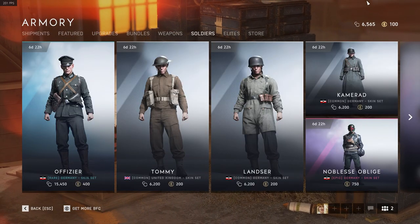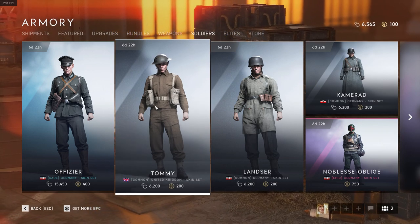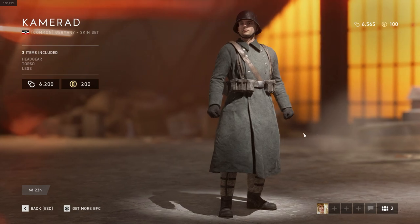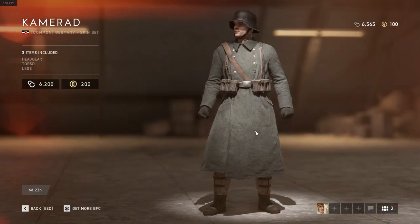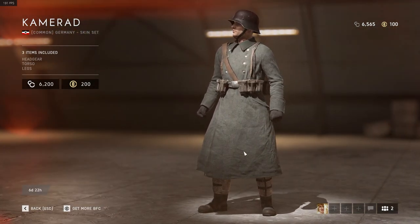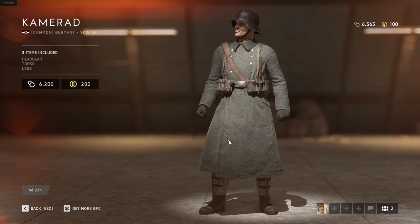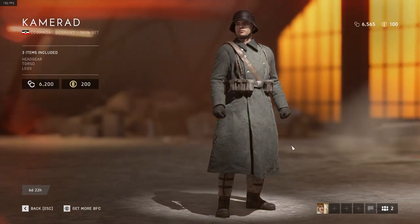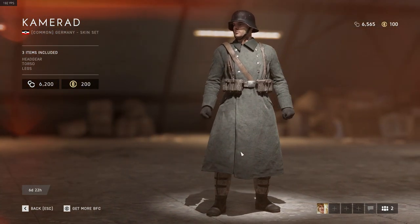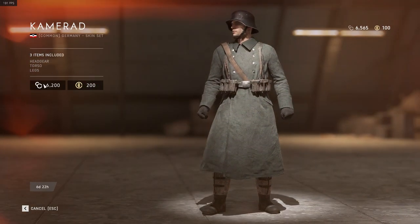For my favorite piece of customization in this armory update — which by the way does not contain all the new clothing versions; Tommy has two other variants, Offizier has one more, and Lanza has two more — the Kamerade's coat looks so damn good! Look at the precision of the modeling of the wrists, the gloves, the textures, and the colors — it's so correct. The Kamerade's coat is the Mantel 36, which was a standard issue long coat of the German army in World War II starting from 1936, and it is my personal favorite item added in this armory update. I can't wait to use it — buying it right now.